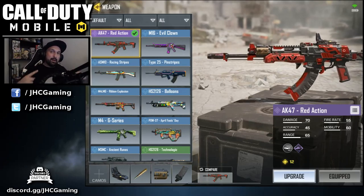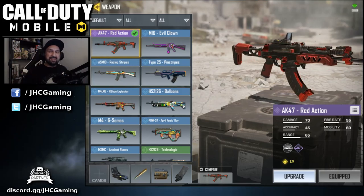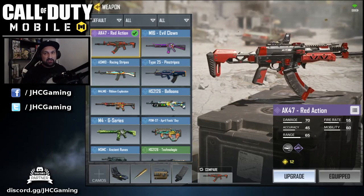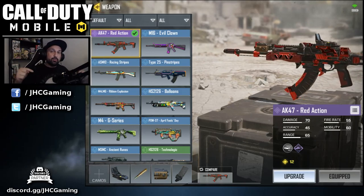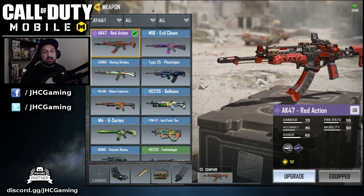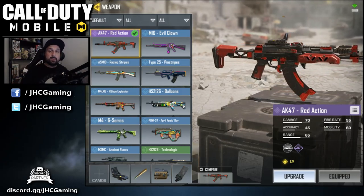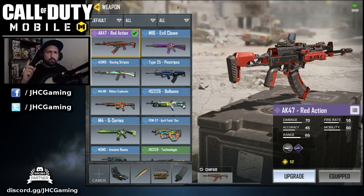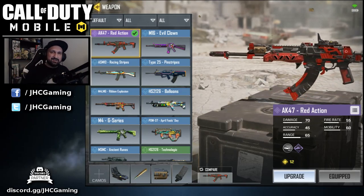Hey, what is up guys! Johnny here back with more Call of Duty Mobile. In today's video we look at the AK-47 Red Action. It is the last reward at tier 100 on the pre-season 1 battle pass. We're gonna check out the stats and we're gonna go for some gameplay. Before we start, make sure you guys subscribe to the channel for more Call of Duty Mobile gameplay, news, and guides. Let's get into the video.